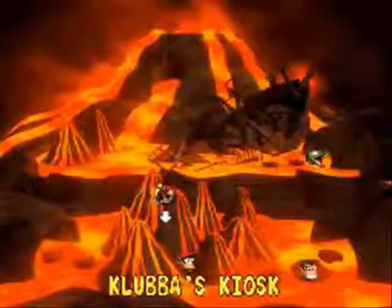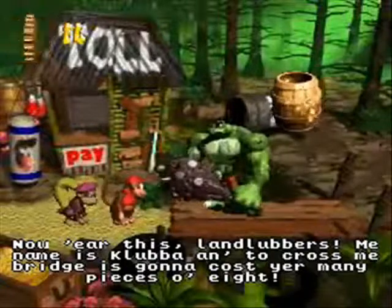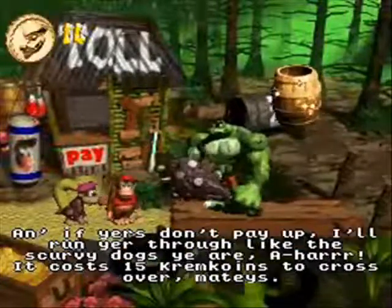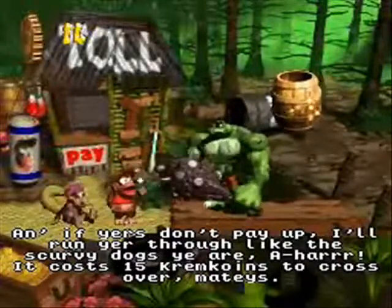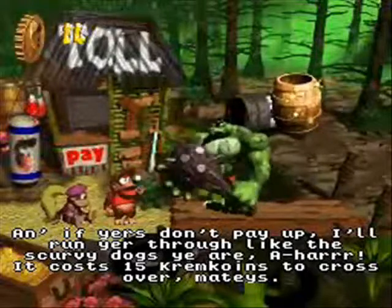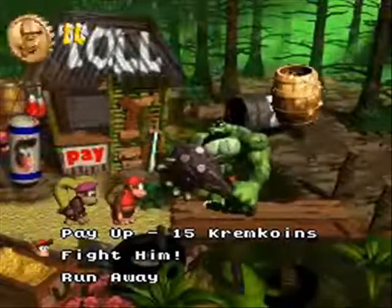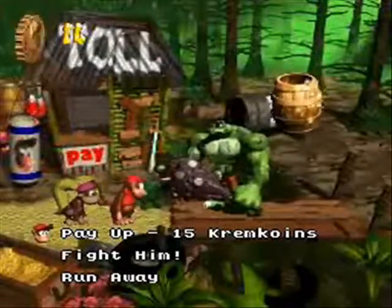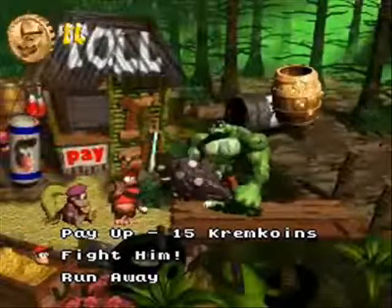Let's visit Clubber's Kiosk. It costs 15 kremlin coins to cross over here. This is actually how you get to the Lost World, which has the very, very difficult levels of the game. I'll be showing these off at the end of the game, so for now — let's run away!